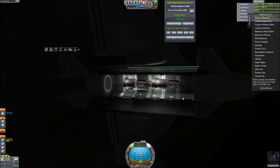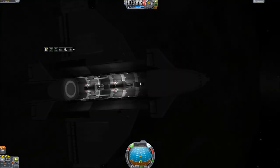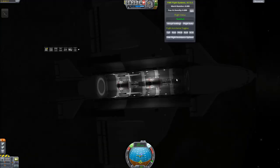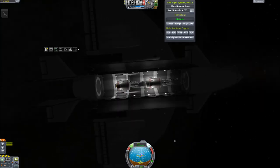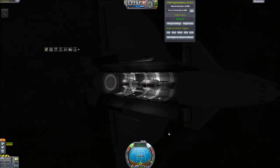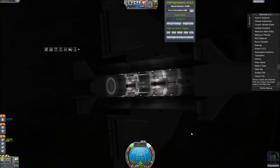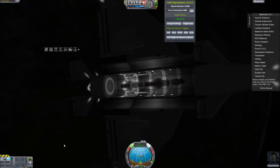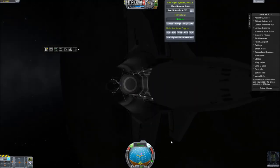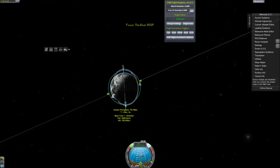Let's go ahead and separate our cargo here. There's no RCS on this thing, so we're going to translate it out of the cargo bay — actually, that's probably a bad idea. Here's an idea: let's not translate the cargo out of the bay — let's translate the bay away from the cargo. Brilliant. Let's make some adjustments here and make sure we don't accidentally throw ourselves out of orbit.